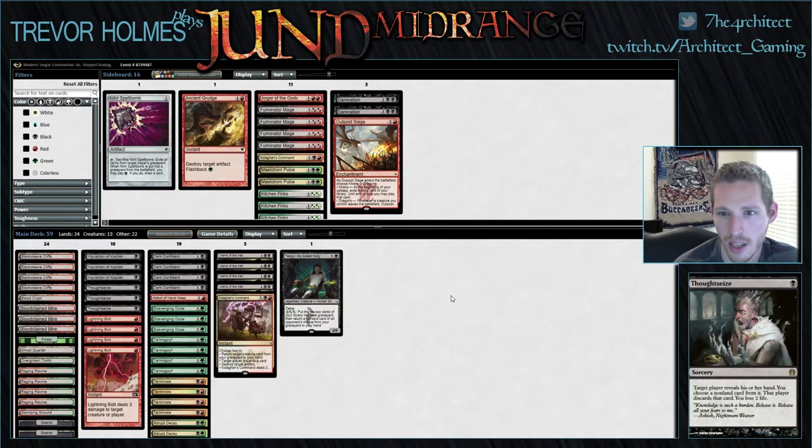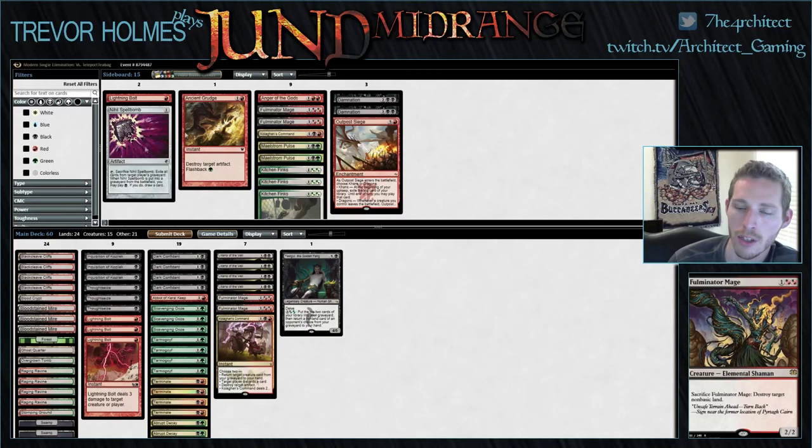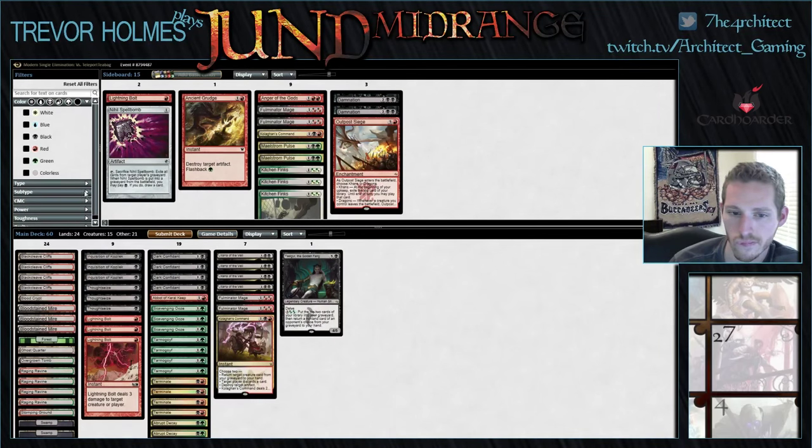I'm just trying to decide on Outpost Siege here. I could see playing a couple of Fulminator Mage because if he's trying to get up to Keranos mana, Fulminator can just slow him down. I'm going to cut a bolt and play two Fulminators — or maybe I just want all my bolts and use this extra slot for an Outpost Siege or a second Kolaghan's Command. I'll play it like this.